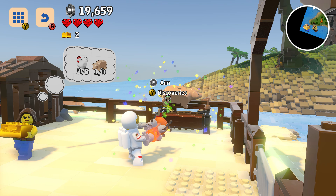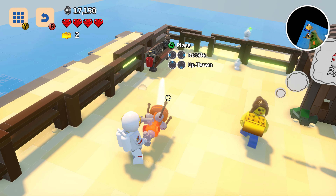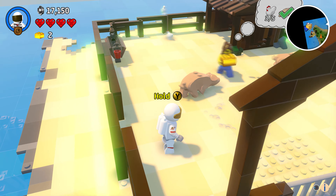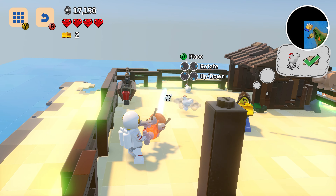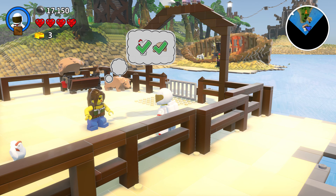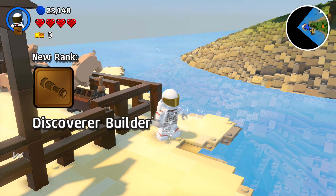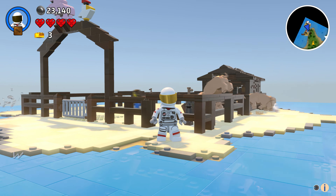New discovery type unlocked: Creatures. Three gold bricks — that's exactly what your rocket needs. Congratulations, Discoverer Builder.